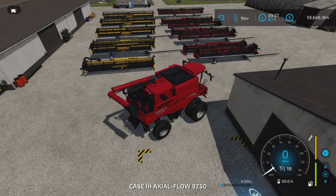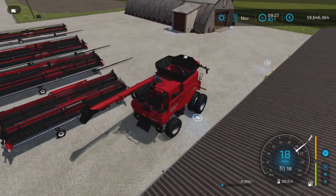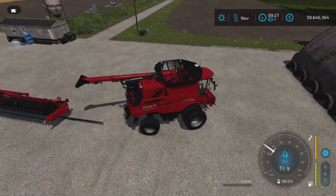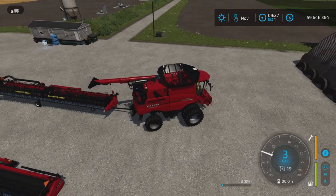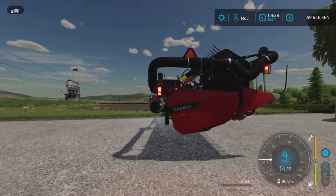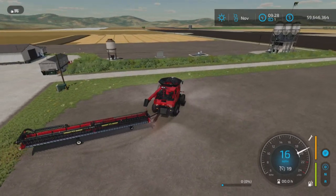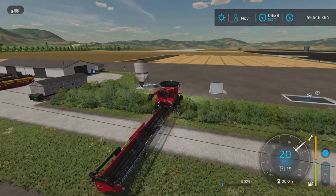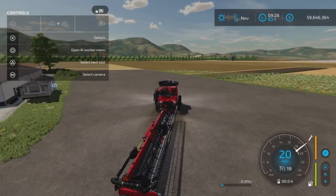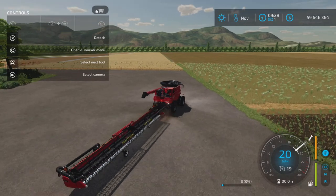So I'm in a Case IH Excel. We're going to grab just the big one and hook it up, then drive over to our field. There's nothing unusual about these aside from their operation — there's no fast farming option for these. These are going to be your regular, slow, six mile per hour ones.